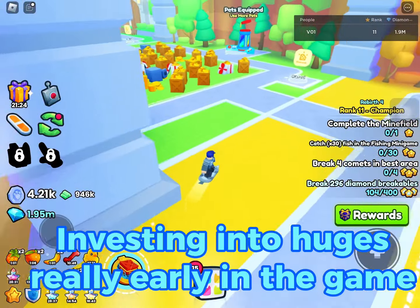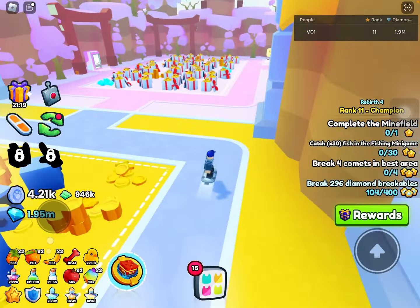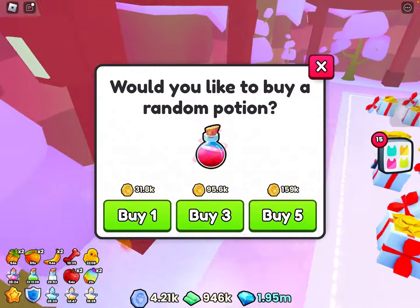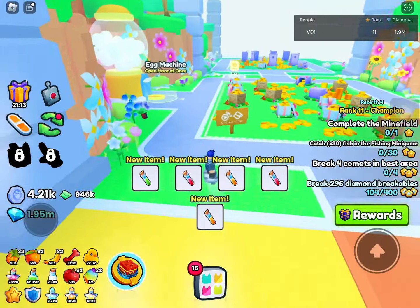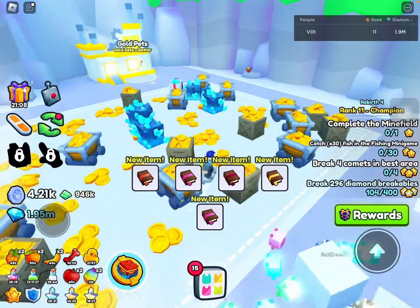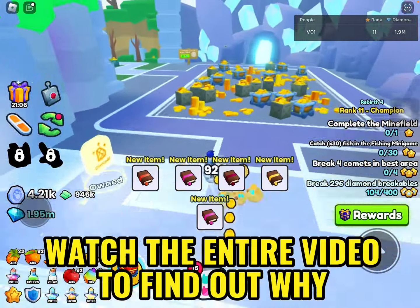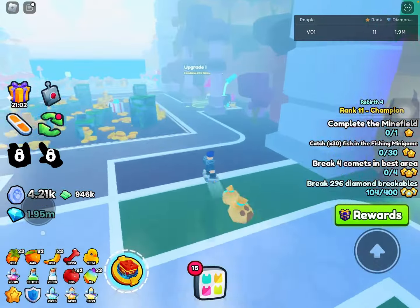Did you know investing into huges really early in the game can actually harm the amount of progress you can make? This is because really early in the game there are other better investments to increase the amount of damage you can do to the breakables, and huges are not the answer to your problems. Make sure to watch this entire video to find out what the actual solution is so that you can progress way quicker here in PetSim99.